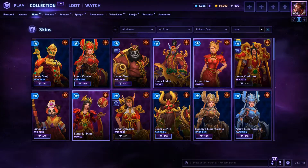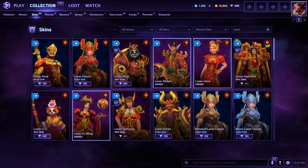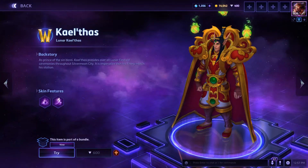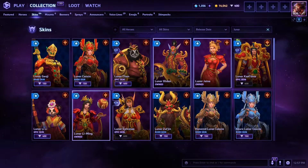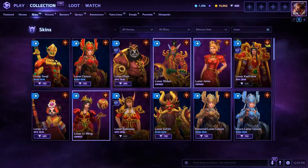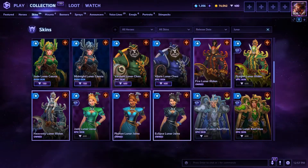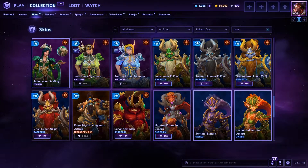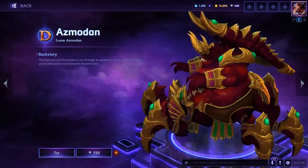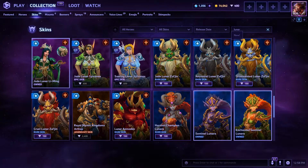Lunar Cassia has multiple tints. This is one of them. Looks pretty good, I guess — I'm not a fan of Cassia, so whatever. Lunar Kalthus, who is an epic skin, so we'll have a deeper dive into his skin in a bit. Lunar Sylph, who's also an epic skin, so we'll have a deeper dive into her skin in a bit. And Lunar Zuljin, who is a rare skin — no need to deep dive into him; I think there's only one tint. There's also Lunar Asmodan, who looks pretty dope, but again, a rare skin.